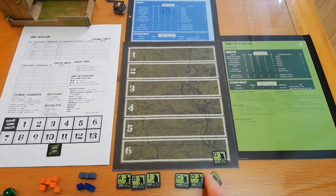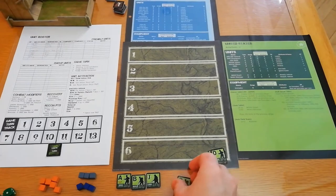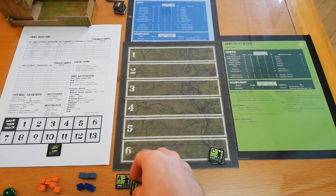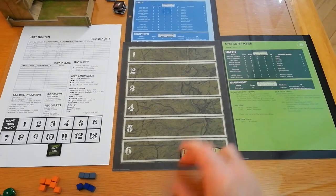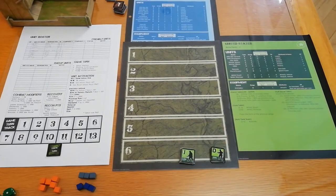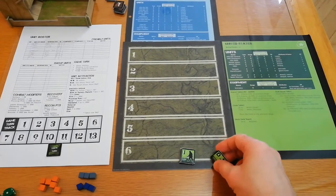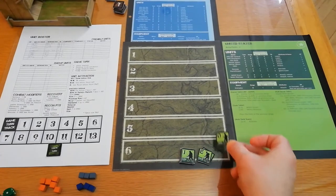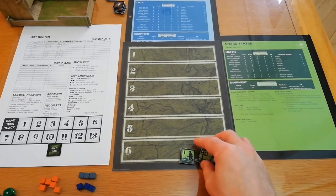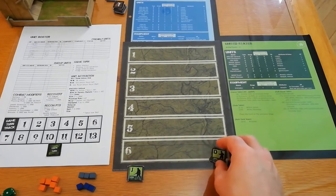A few terms in the game: a unit is a single character, a group is all four together, or you can split them into groups. When you spend action points to activate your units, you can activate all units in a squad. If that group is just one soldier, you only activate that one. So you can activate multiple units for each action point spent.